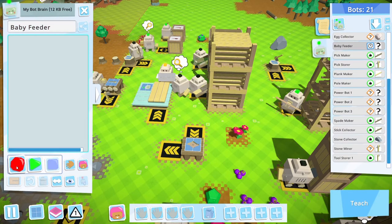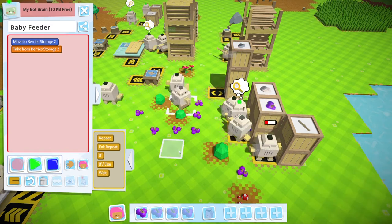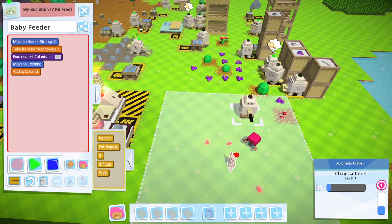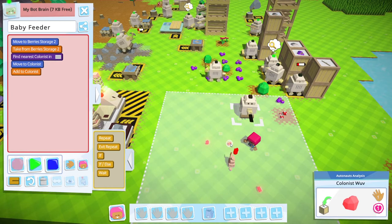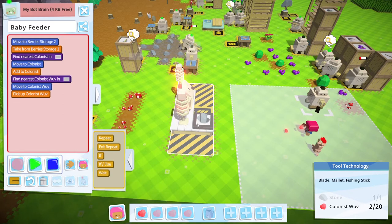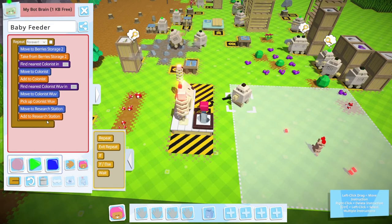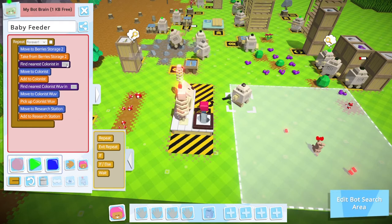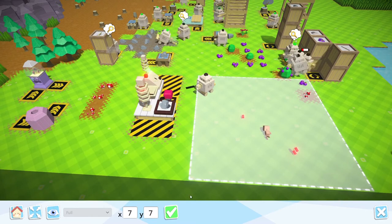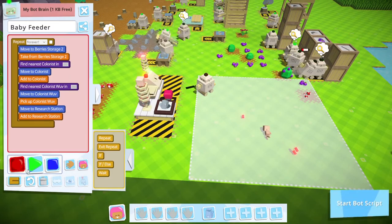Let's see how many instructions we can give you. We're going to go to our berry store, feed it to a colonist, pick up some wuv, and drop that in there — with a loop around that. Find the nearest colonist in that area, find the wuv in there. I think that's good.